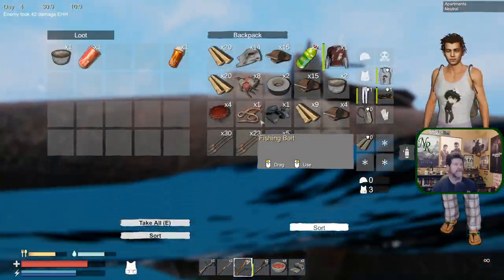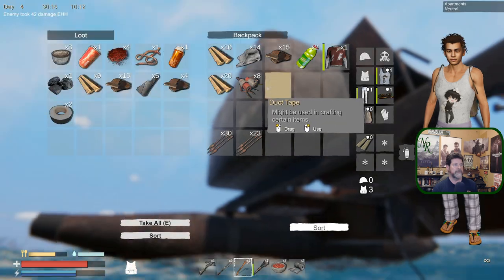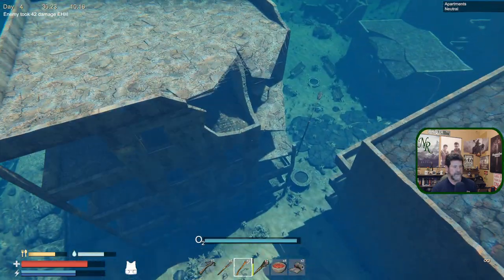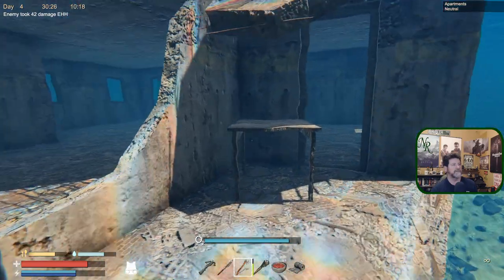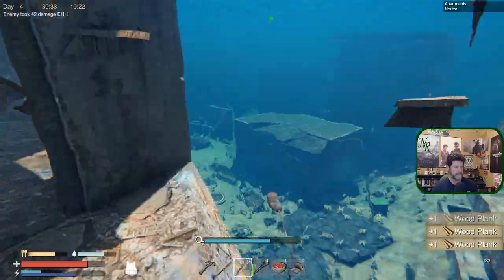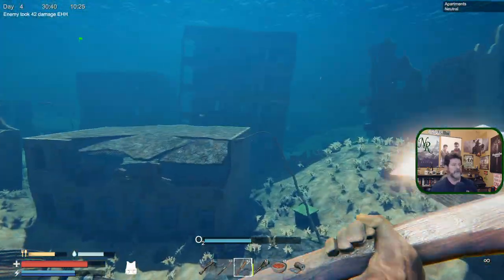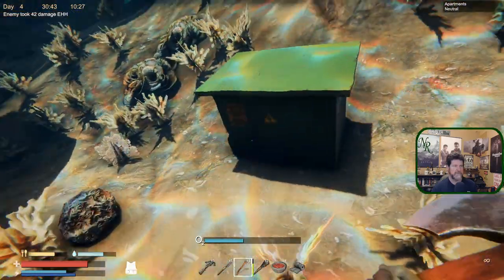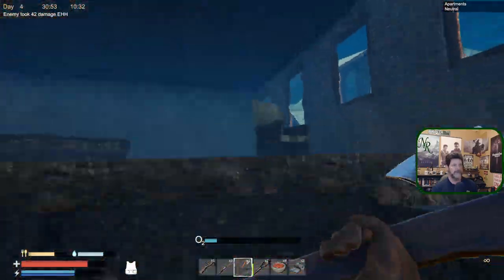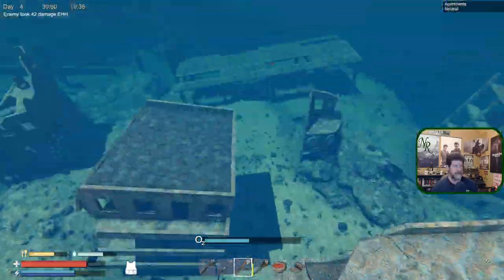We've got seeds - yeah we'll keep them. We've got space so for now we'll toss everything in. We're not finding that much loot at this time. These are important - they give you electronics or circuit boards which are more of a high level item. Talking and narrating while playing - I've been playing this on my own for the last few weeks and I never run out of oxygen, but I do when I get distracted by trying to narrate.